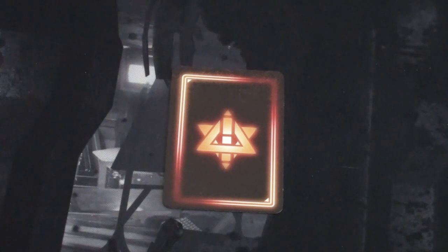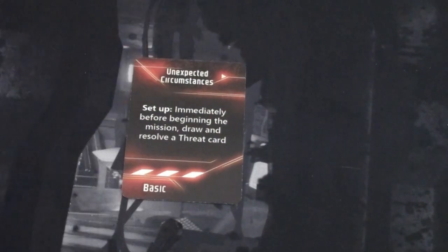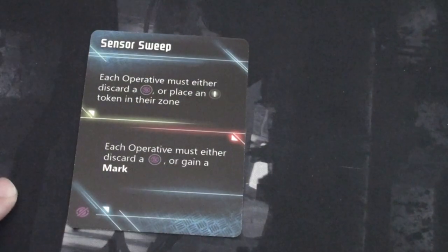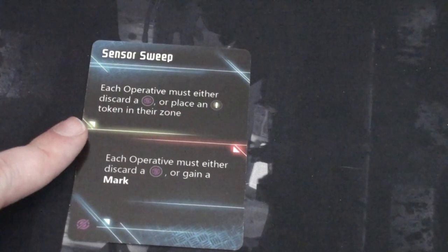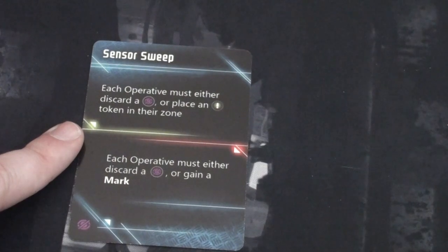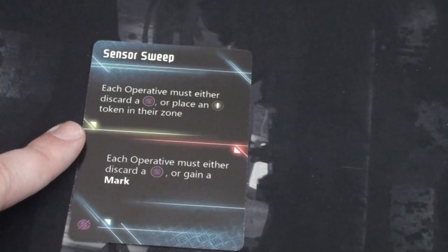Before starting, reveal a condition card — these change how the mission plays out and are always bad. Our condition is Unexpected Circumstances: immediately before the mission begins, draw and resolve a threat card. We draw a Sensor Sweep — each operative must either discard a covert focus token or place an investigation token in their zone. Since we only start with one covert focus token, we can only discard one, so we'll start with one investigation token in our zone.